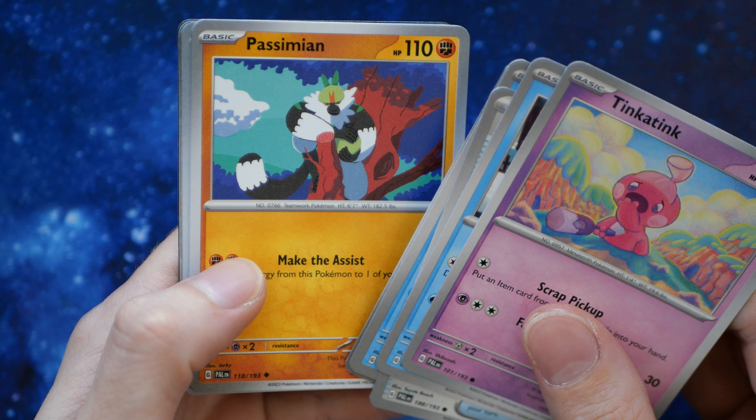This is the last pack. Do we have anything? Oh wait - we have an EX! We have a Snowy Bomb and the EX is a freaking Skeledirge EX! Skeledirge EX! Okay, so three pulls out of six packs - not too bad. We got two full arts; the full arts are pretty good, they're not the easiest to pull but they're fairly common.